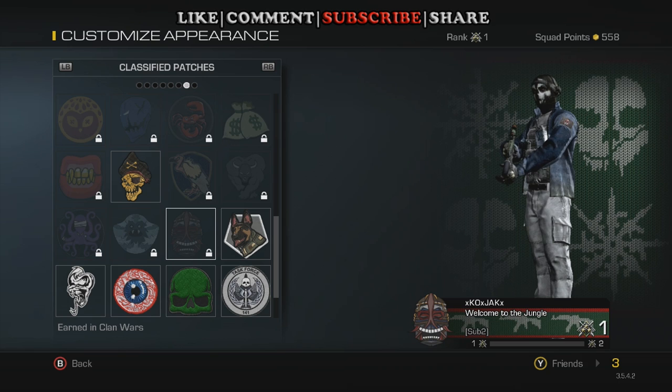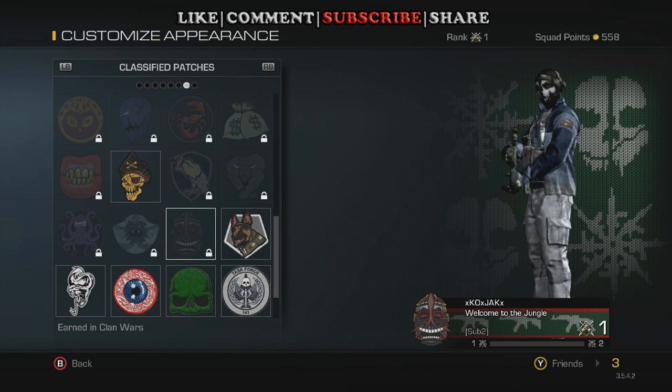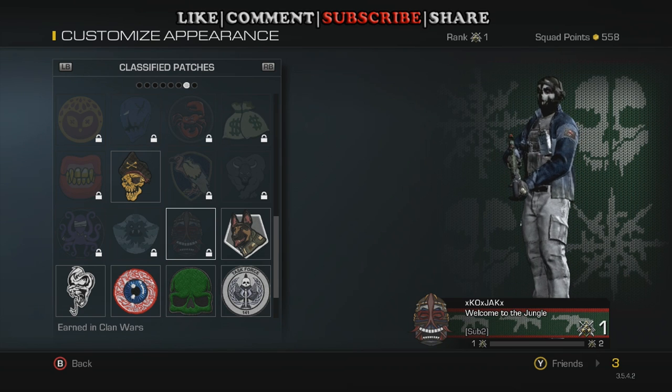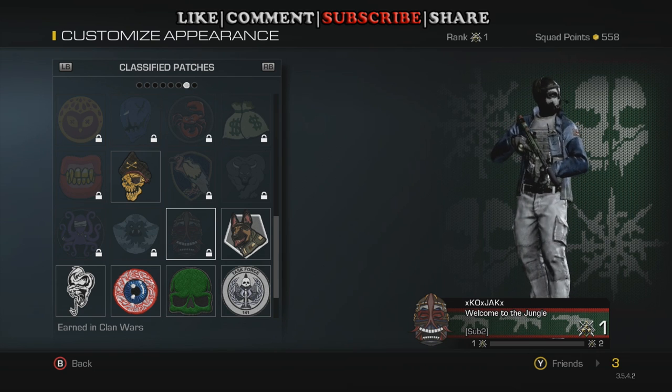Now, the last one here is the Jungle Fever achievement, and it's the Warrior Mask patch — this is for finishing in the top three of the Yucatan Jungle. Now, there are other things that you can receive, other achievements, but they're not shown in-game, or at least some of them.